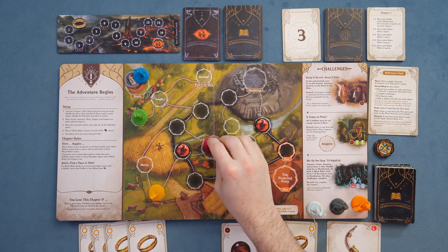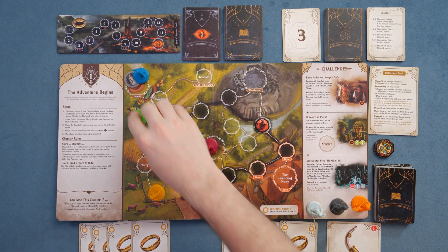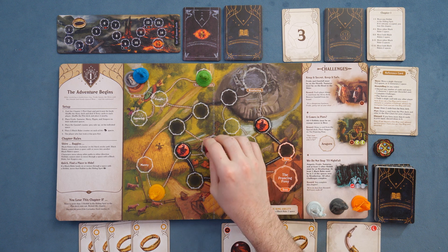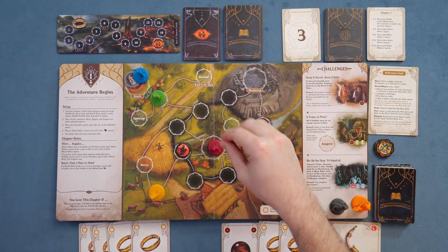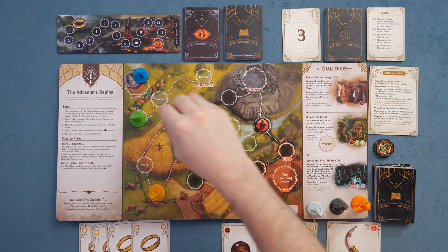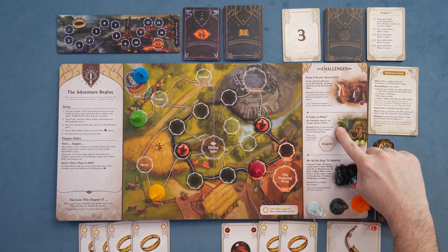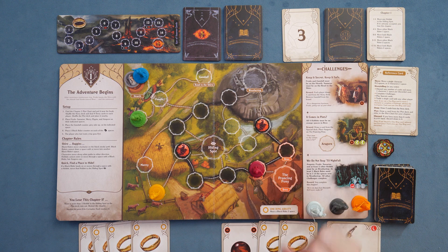Now we go through a few more turns. We're going to take this person's turn — you can move characters zero to two spaces. We're going to move Samwise one, two over there. I'm only going to move Frodo one space, and actually I'll leave Samwise where he is and move this guy two spaces to Bree. The reason I'm heading this way is because 'It comes in pints' — all four hobbits must be on the orange spaces in Bree.